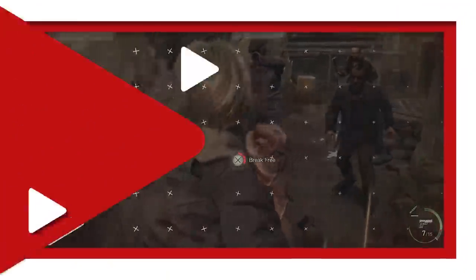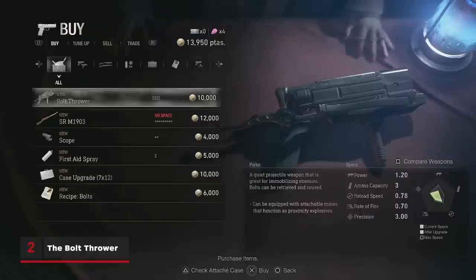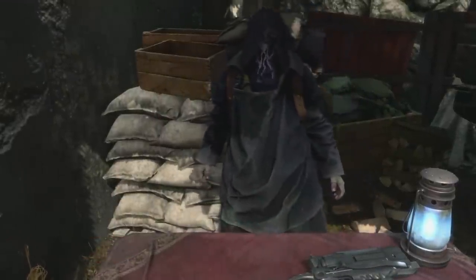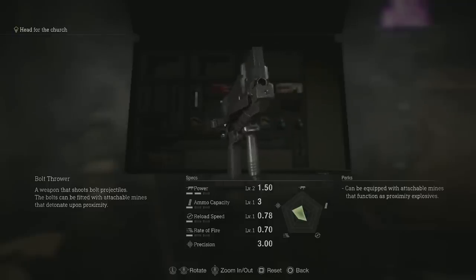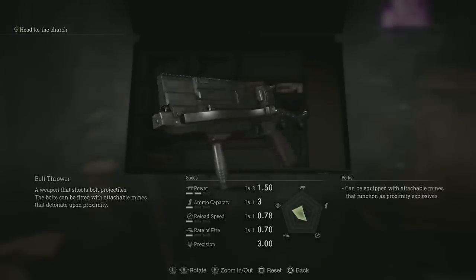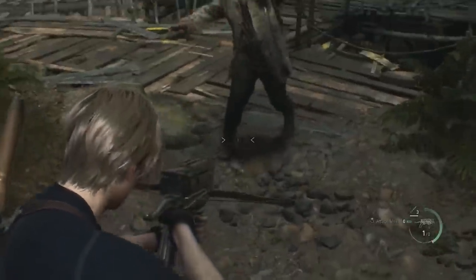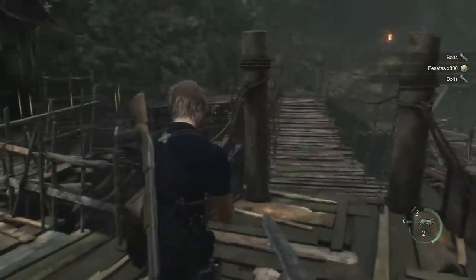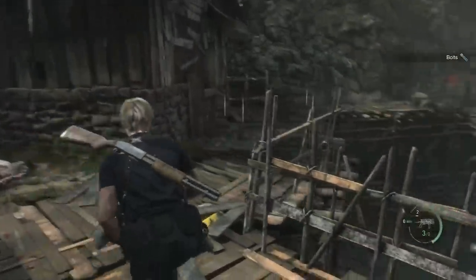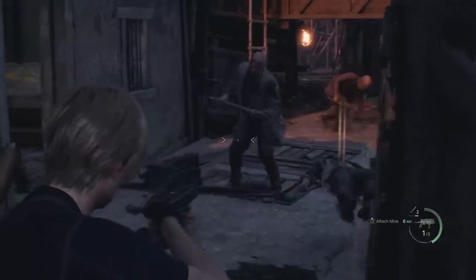Speaking of weapons — at the start of Chapter 2, you'll be introduced to the Merchant, and one of the first weapons he can sell you is the Bolt Thrower. This is a really versatile weapon that acts like a crossbow, and its greatest strength is that you can pick up any bolts that you shoot off of dead enemies, or from where it lands in the environment. It reloads pretty slowly and it won't hit as hard as later weapons, but it works great as a refundable stunning machine when you can hit your targets in the legs or head.